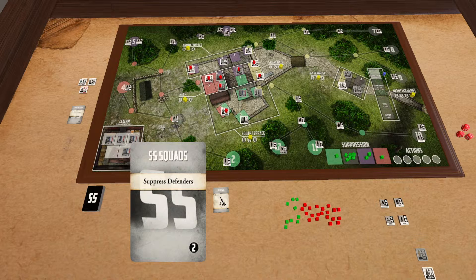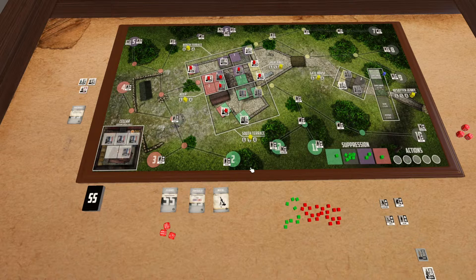So what does that mean? You're going to pick one color at a time. We'll start with green here as an example. We're going to count the total suppression value of all the counters in green. Once we've confirmed we have at least one point of suppression — meaning there has to be at least one guy there that can suppress — we're going to roll a six-sided die against the color that corresponds.